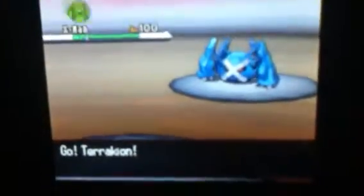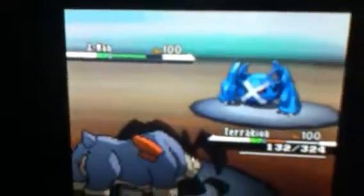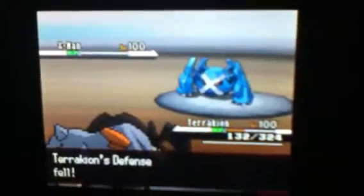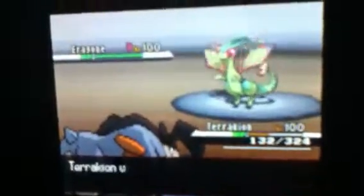I send out my Terrakion. He uses Bullet Punch — letting you know that was super effective — so I use Close Combat and I get a critical hit on that, so either way he's probably going to die. This battle is pretty short. He sends out his Flygon. I use Close Combat and that one-hit KO's it.